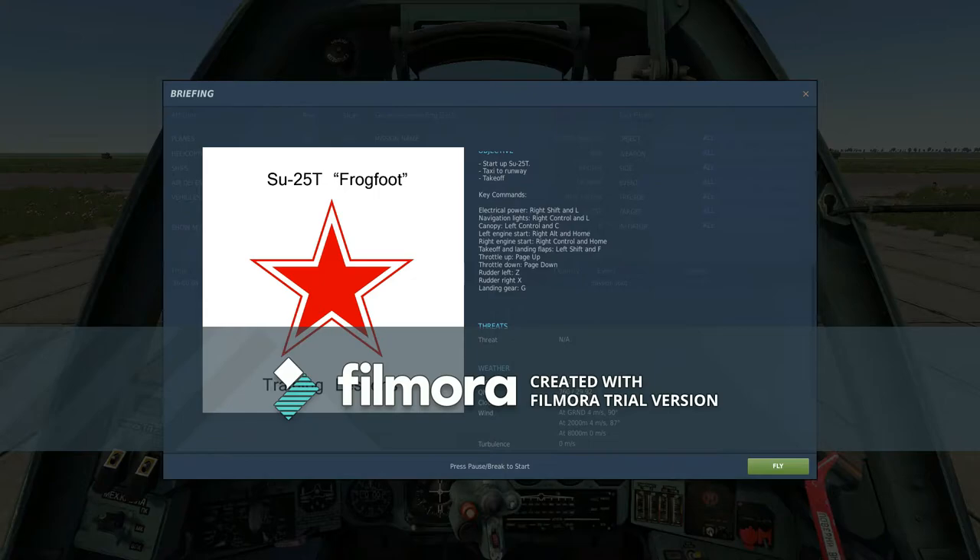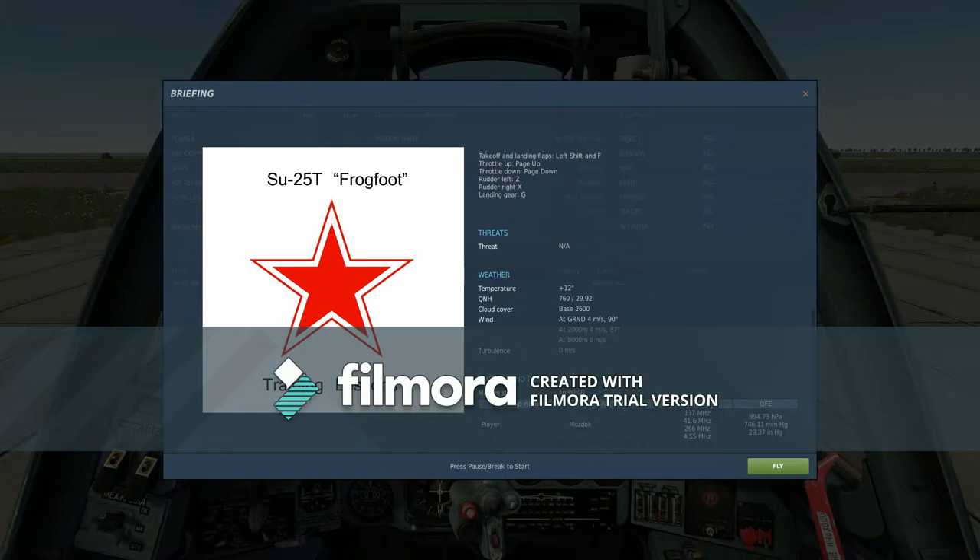Okay, we have no threat. Clouds at 2,600. Wind at ground is 4 meters per second, 90 degrees — so wind is negligible. I always put the higher altitude first because that's actually more important. All that's set in meters. Radio frequencies — 'Mazdaq'... I have no idea what that means, I don't speak Russian — but we have 137 megahertz, 41.6, 266, and 4.55 megahertz.